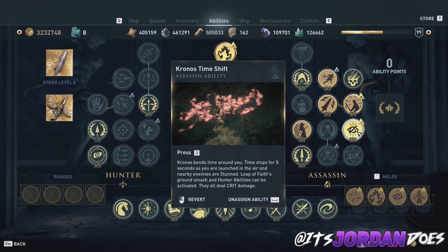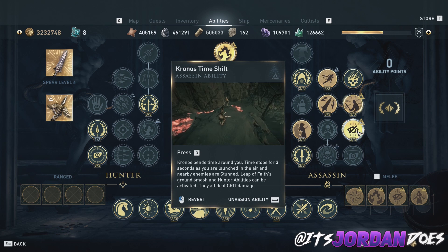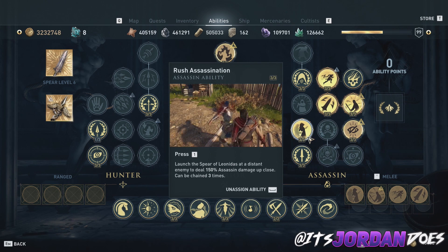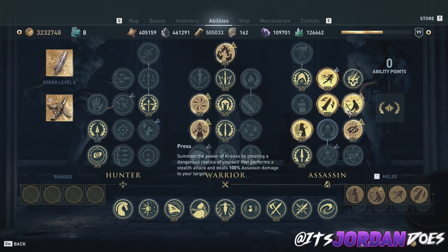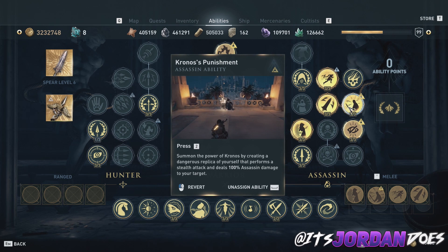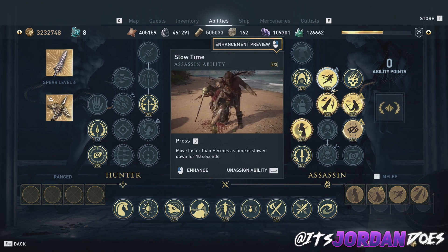The last melee ability is Chronos Time Shift — it's really fun to jump in the air and slam the ground underneath you, especially in groups of enemies. For the assassin side of things, if you're going with the all damage perk, you can do things like single rush assassinations, Hero Strike, and the enhanced Chronos Punishment assassination if you want to be sneakier with the build, as well as additional slow time if you want that.